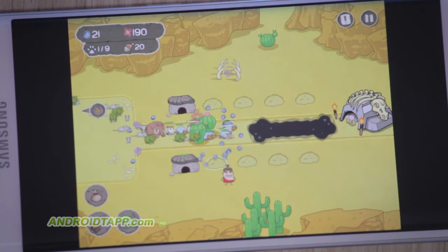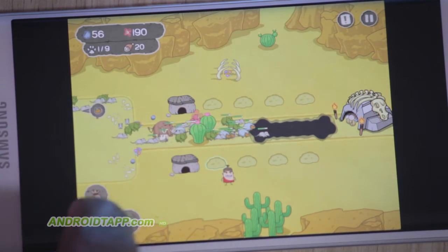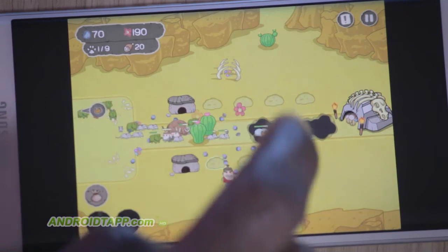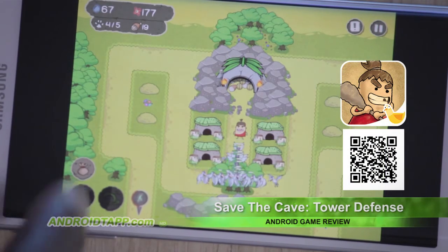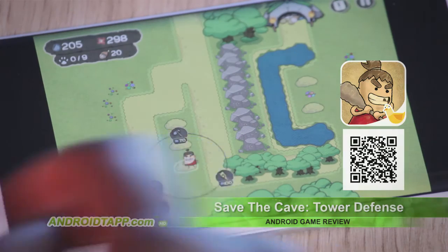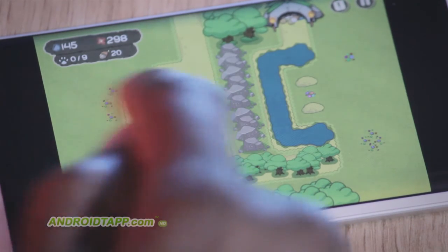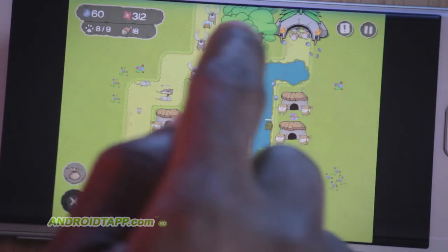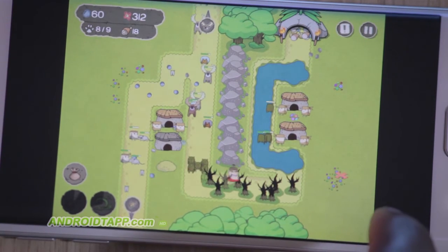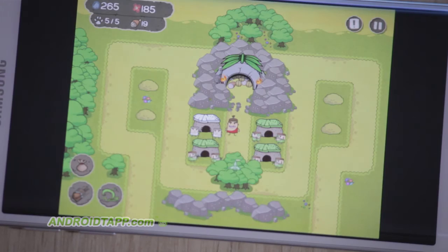So, should you download Save the Cave Tower Defense? Save the Cave Tower Defense is a good challenge, forcing you to use strengths and weaknesses of your prehistoric gang in order to thwart off hungry waves of little vermin trying to raid your camp. I personally wish you had more control over tower placement, but understand it adds to the difficulty mechanism. Although there is a squished screen with less real estate to play, it still is worthy of download. There are 10 challenging levels with more planned by the developers, so give it a try today.